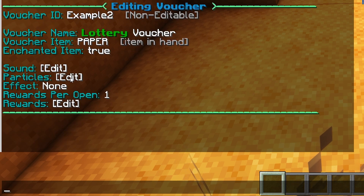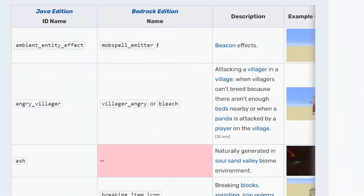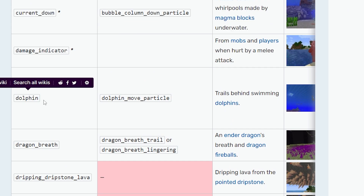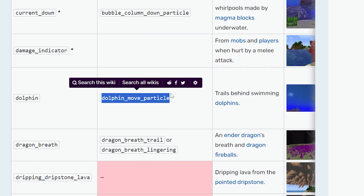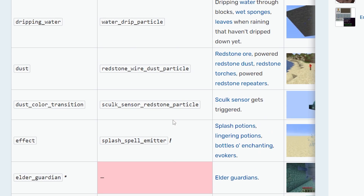When we click on Particles, you will be able to specify what type of particles should occur when the player uses the voucher. There will be another link in the description to a page where you can find all the Minecraft particles — there are so many different particles. There's even a dolphin move particle! All of these particles can be used with this plugin.